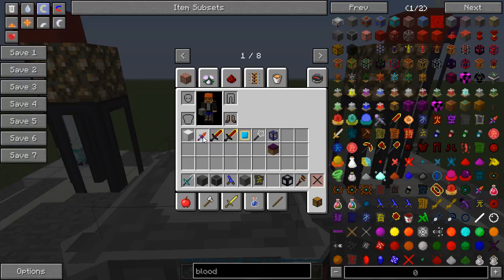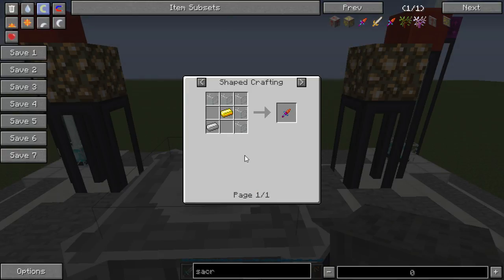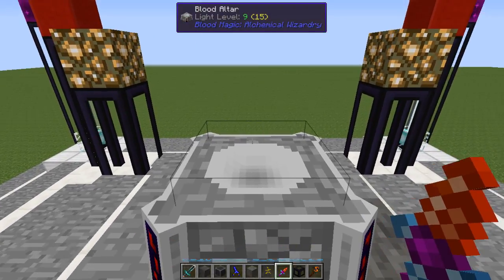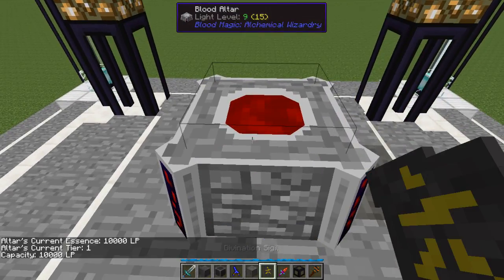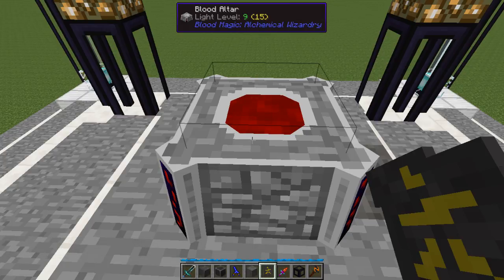To take it to tier two you're going to need a sacrificial knife. Your regular sacrificial knife is pretty simple: a piece of iron, a piece of gold, five glass. Each time you prick your finger it does a heart's worth of damage to you and gives you 200 LP. The creative one is different - one right click in creative mode fills your altar. If you're not in creative mode it will kill you outright.